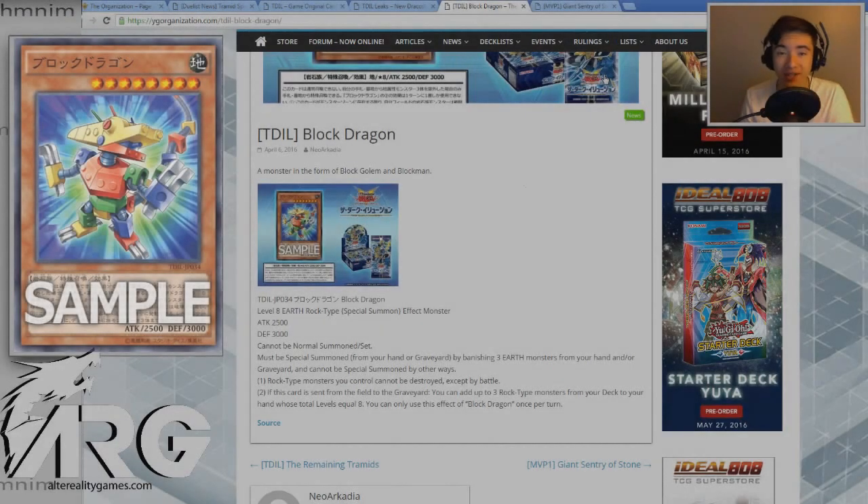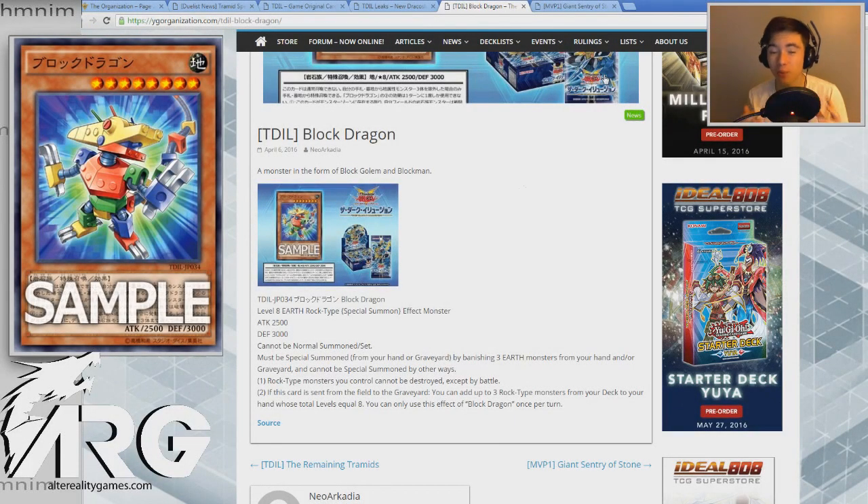Hey, what's up guys, it's Gage from ARG and today we're gonna be talking about some brand new rock support, which is really interesting and actually really good. Today we're gonna be talking about Giant Sentry of Stone as well as Block Dragon — one of which applies to Rock Stun and the other actually supports a new archetype called Tramid.